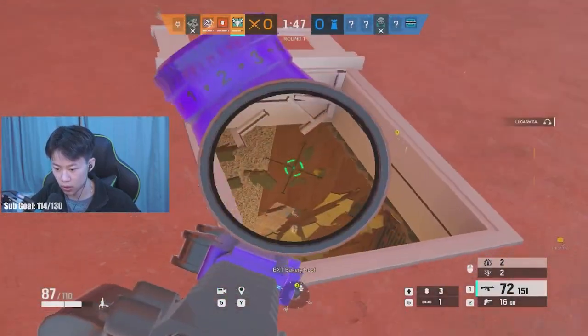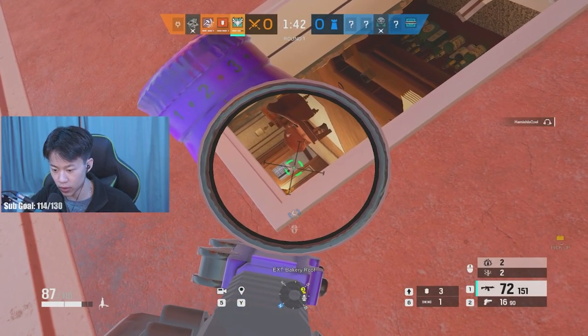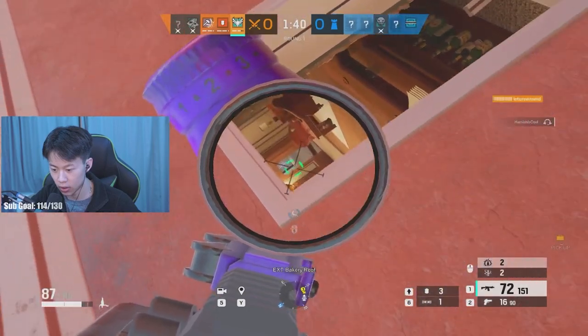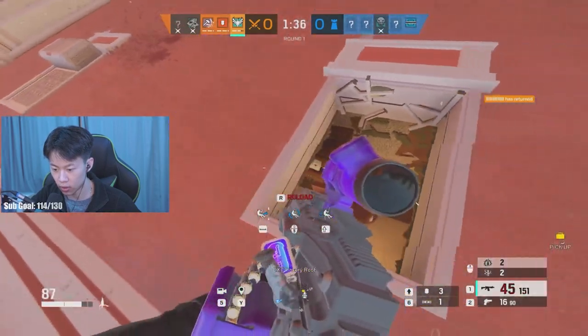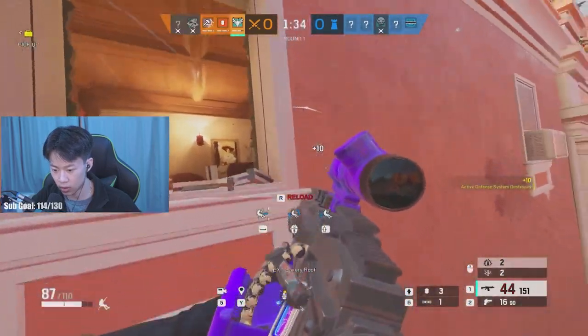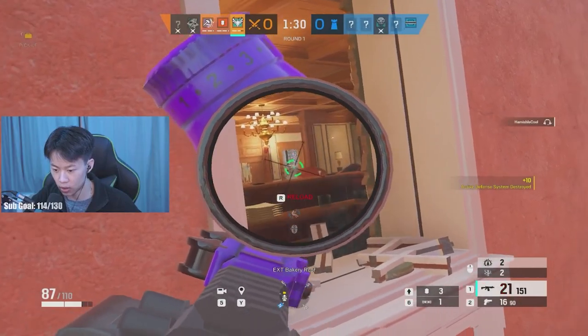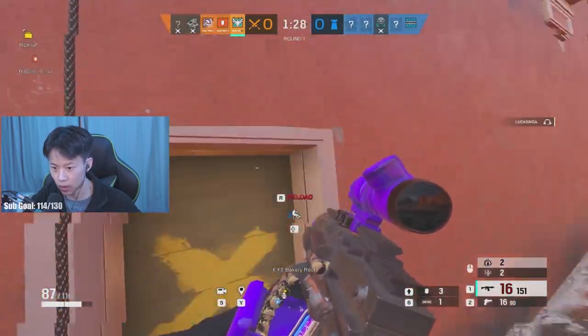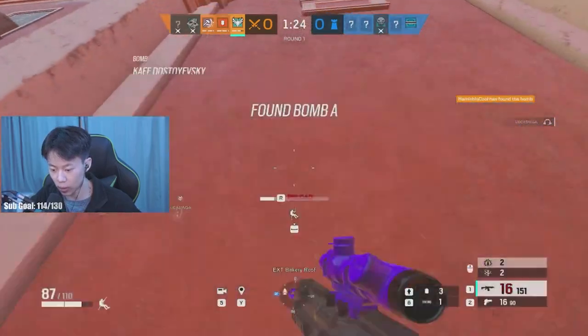No one pixel, alright one CS right now. So one CS, I'm going to watch our white door and hopefully get a pick here. This Jaeger's just peeking me, I'm just going to try to wallbang him here. I want to go to the other window - I don't know if she still is, but I'm going to go to the other window that way I can repel in safer.